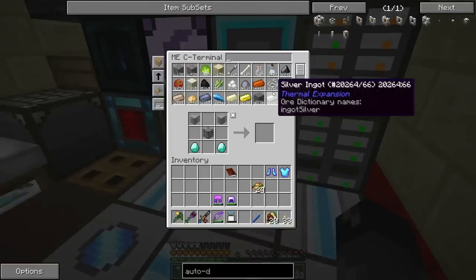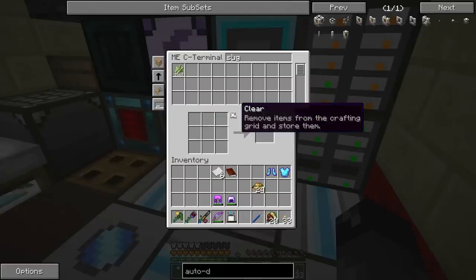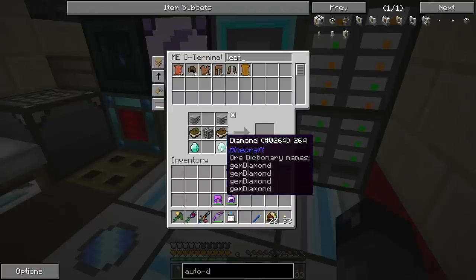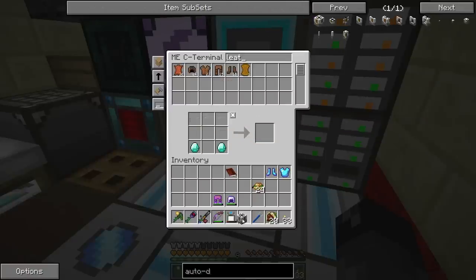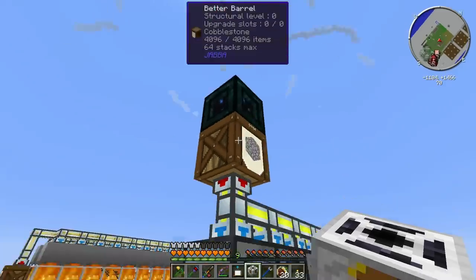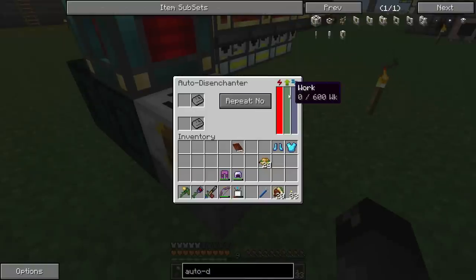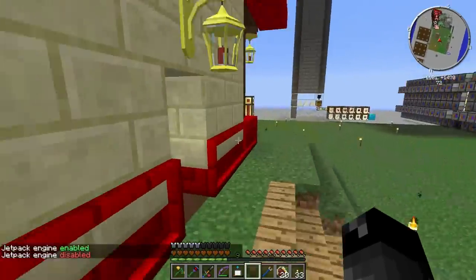I'm curious about the disenchanter — do we have books? We only have one piece of paper, but we have all the sugar cane so that's no problem. Let's make two of those, we'll need some leather. Okay, there's our two books for this guy. We also need nether bricks. Now the auto disenchanter is crafted. I need to hook up power here — that's cobblestone, this is our power. Stick this right here.